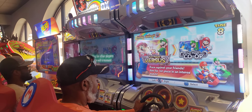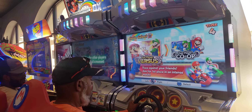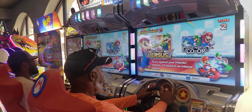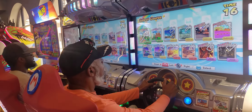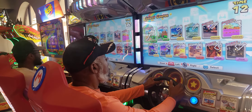Do you want to play against David? I guess he's picking versus. Hit the item button. Use the steering wheel to pick a course — you can turn left, turn right.